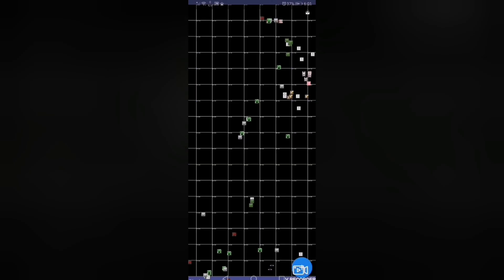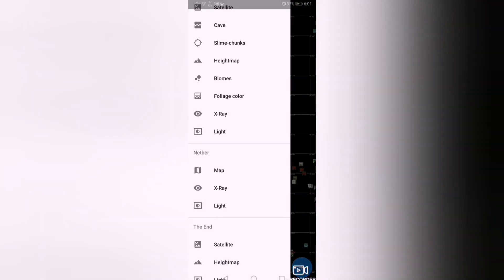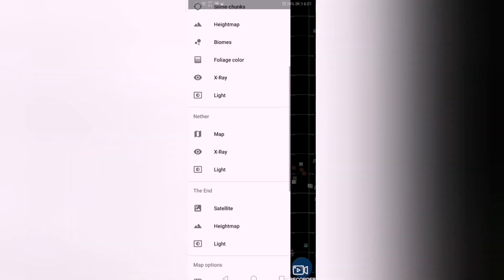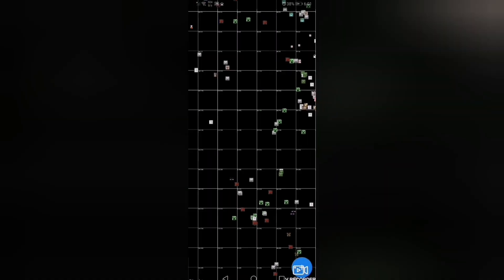Light: it's a light map. You can see it's all black — it's from under the bedrock layer. At Y coordinates 1, 2, 3, and 4, there's bedrock. This light view shows what's under the bedrock.